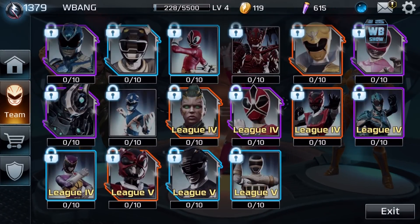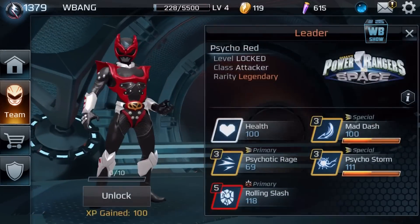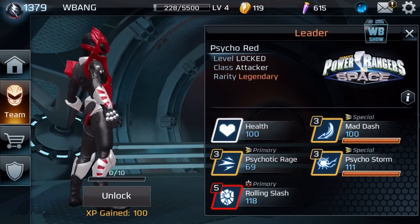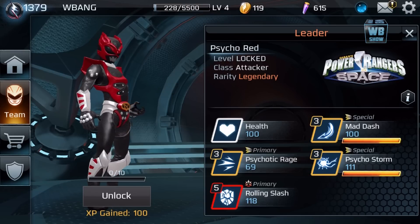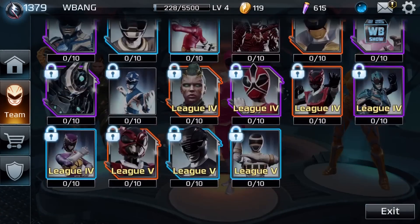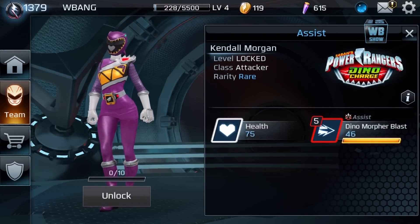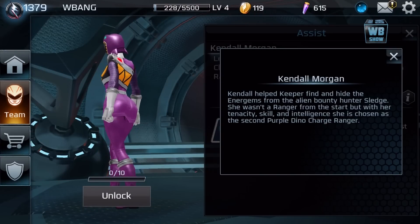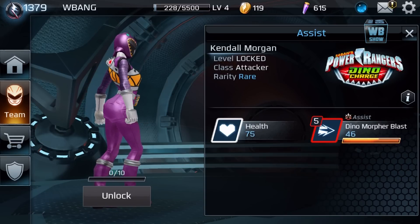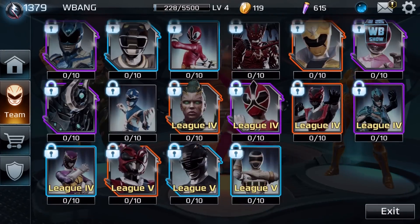Let me go down a bit more and see what else is here. This one looks like the evil Red Ranger from Power Rangers in Space — Psycho Red, there we go. They're really doing this, they're really releasing these characters, this is so cool. And here's Dino Charge — you've got the purple Dino Ranger. I've never seen that show.